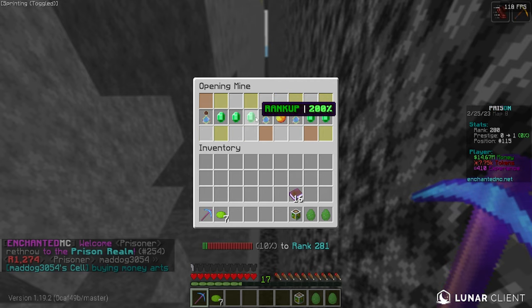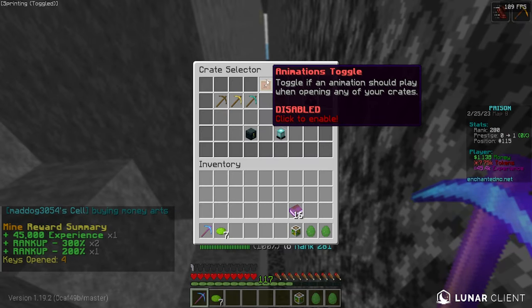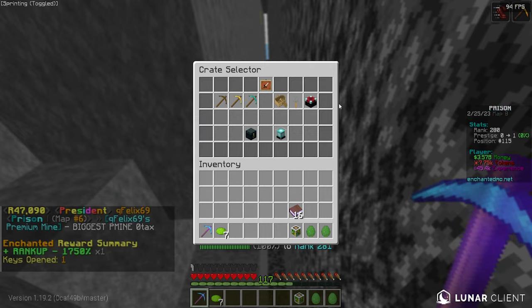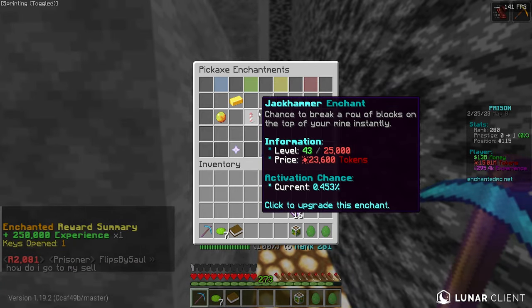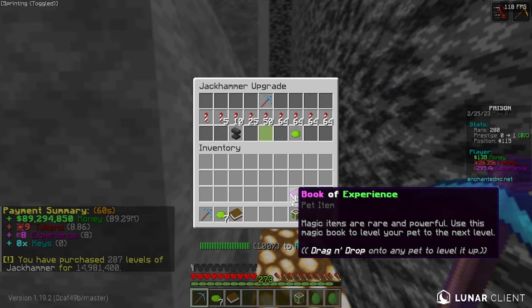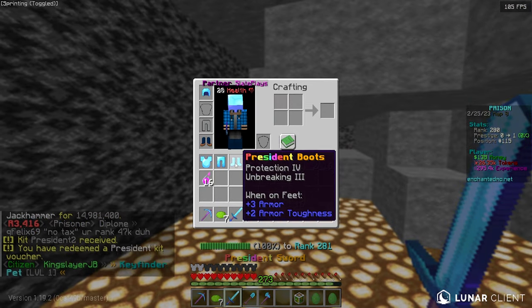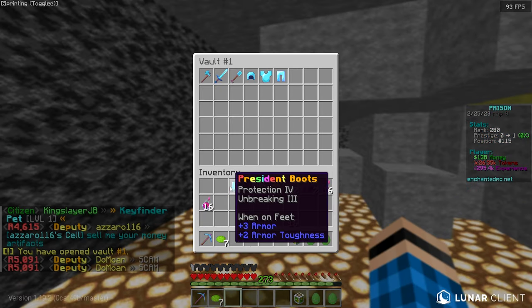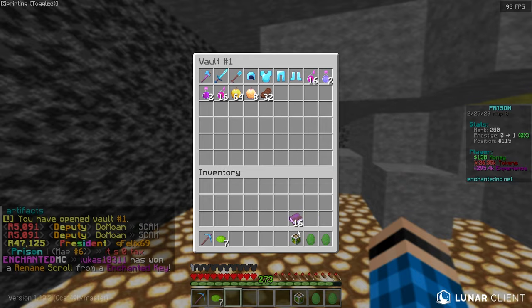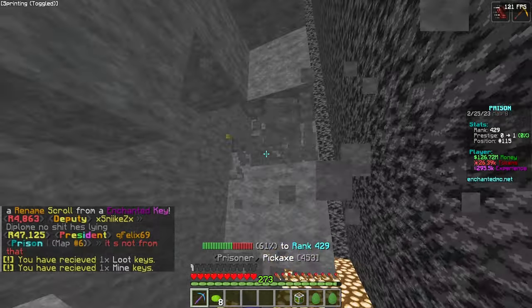We have four mine crate keys — let's open those. I should have turned the animations off but we got some money and experience. Going back into crates I turned the animation off, and we got 10 enchanted keys. Opening all of those gets us more tokens. We also got a president kit voucher which is good for PvP. We're going to store that in our PV1 for later when we go to capture those outposts.